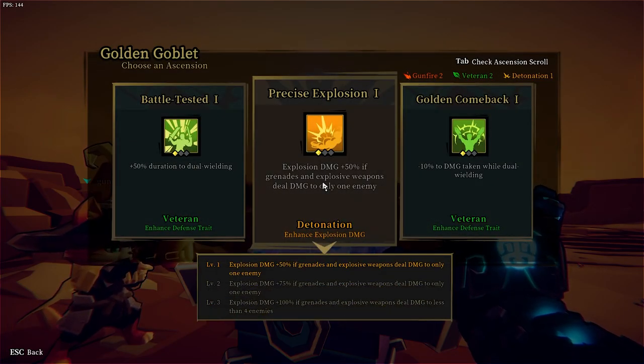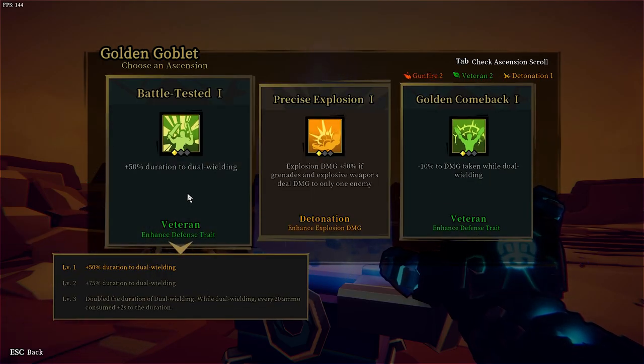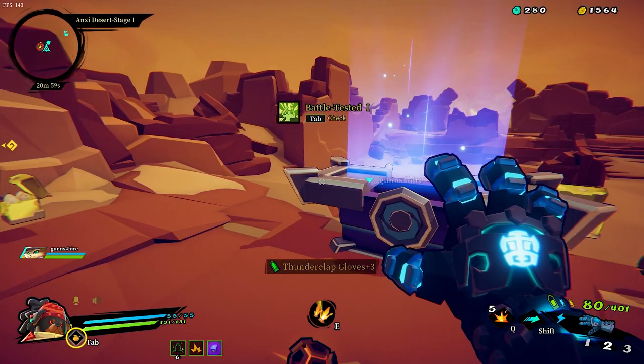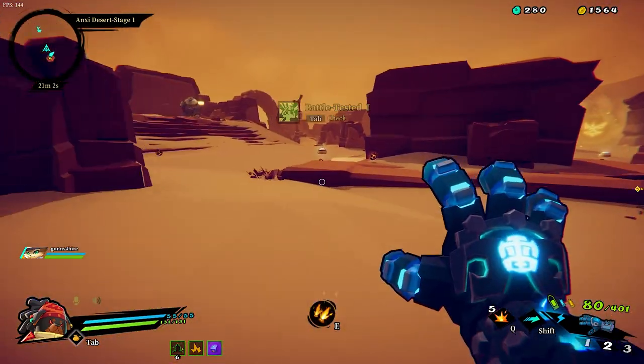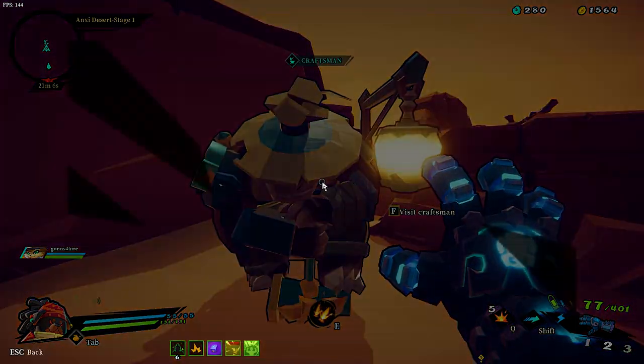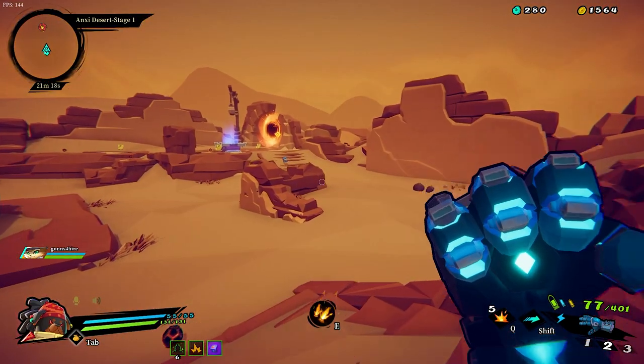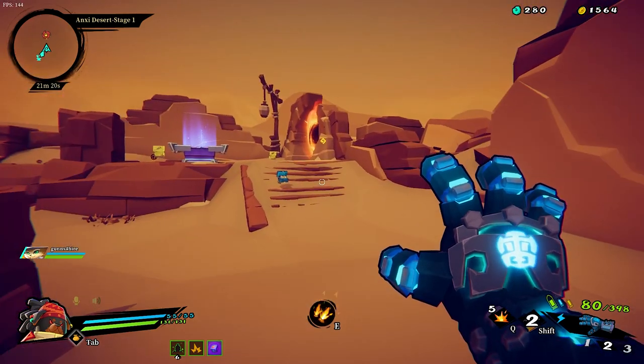Minus 10% damage taken while dual wielding, or do I want 50% dual wield time duration? Let's see where we're at here on my stuff. Wow dude, my aura venom is not even upgraded at all. Really? And is it still doing work though? When I akimbo, it is. I need to find another venom. Otherwise I'll keep an eye open - if I spot one I'll pick it up and lay it down for you. I need my poison damage.